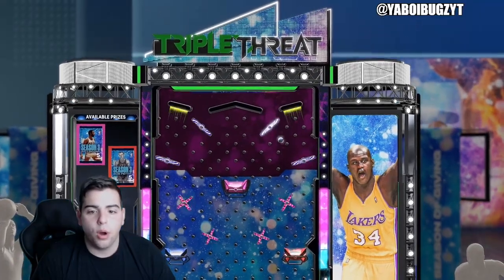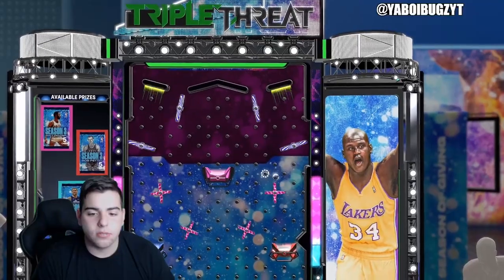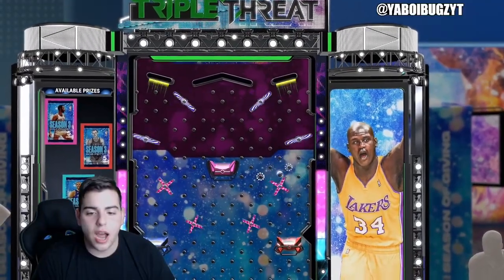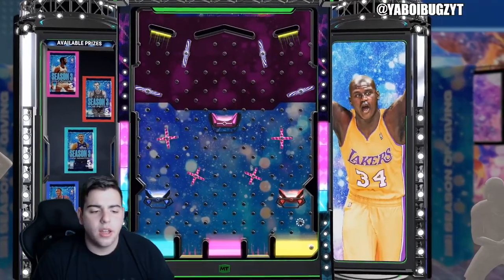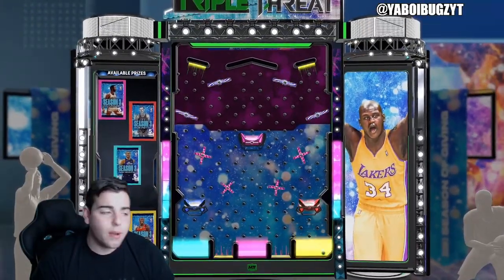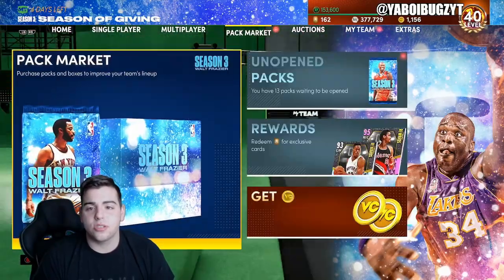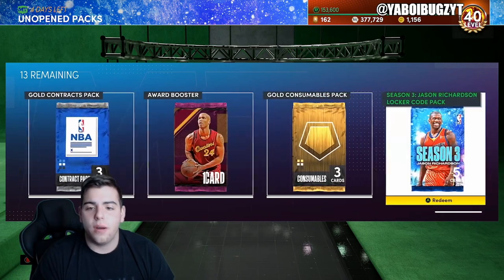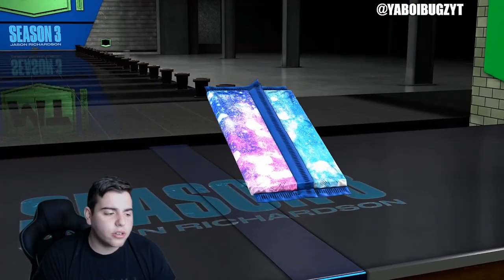Hopefully we get something good — probably not, terrible ball drop by me. Honestly, right now these locker codes — I haven't even gotten an amethyst yet out of these packs. Here we go, we got the yellow pack. Maybe we could actually get something good, maybe Jason Richardson. My pack odds have been absolutely amazing, so let's see what we can get. Saving all these cards for possible exchanges.